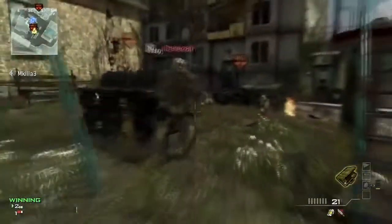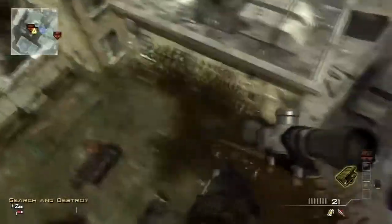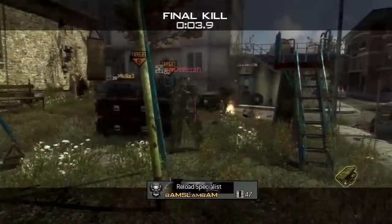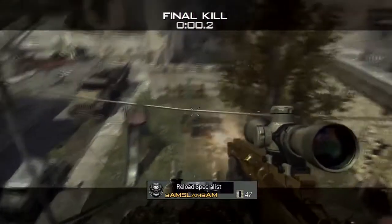And this is Fallen, and this is a really nice spot. You could do this in a public match as well. This spot here, while they're playing the bomb, you could use Dead Silence Pro so they can't hear you, sneak up behind them, and then you just get this awesome shot for the final game winner. This is a nasty no-scope.